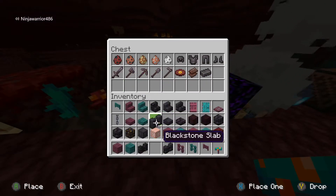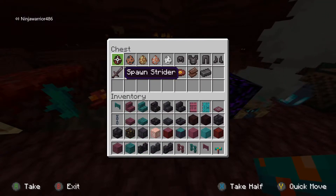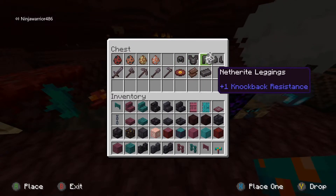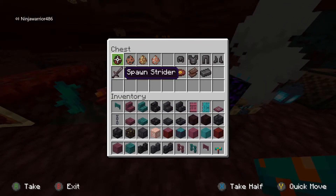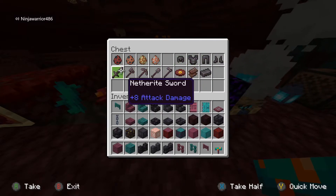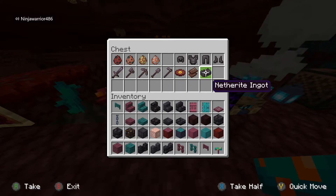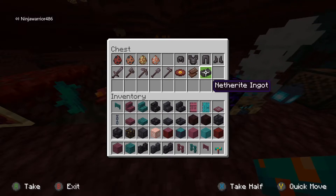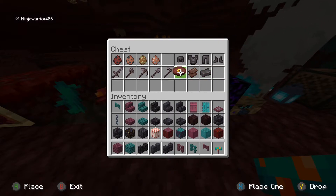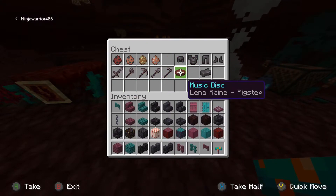Now for everything in this chest. These are spawn eggs for striders, hoglins, piglins, zoglins, and the new mobs. We've got netherite armor, netherite tools, netherite scraps. You get a netherite ingot by putting four netherite scraps and four gold ingots in a crafting table. How you make these tools - like diamonds, but better.